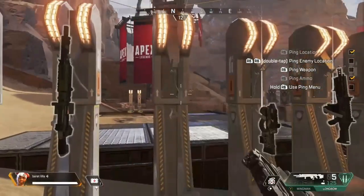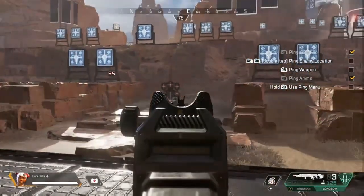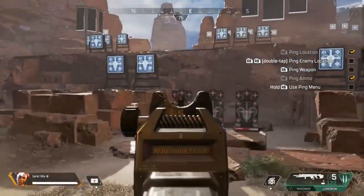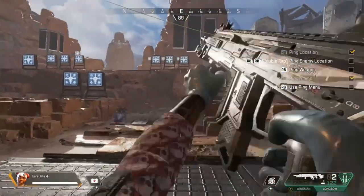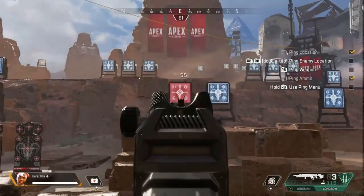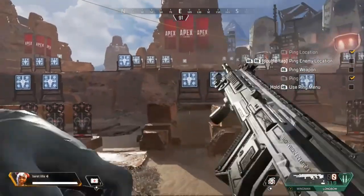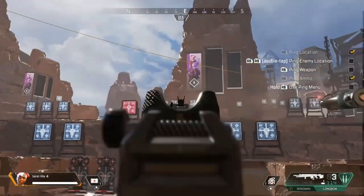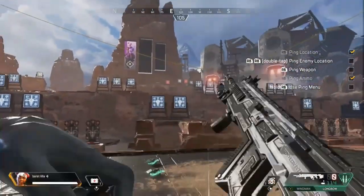Next we're going to have the Longbow DMR. The Longbow DMR is going to hit for 55 damage for body shots and 110 damage for headshots. A full magazine without any upgrades has five shots, and if you hit your target with all five shots to the body it's going to be 275 damage. If you hit every single shot to the head you're going to be hitting for 550 damage.